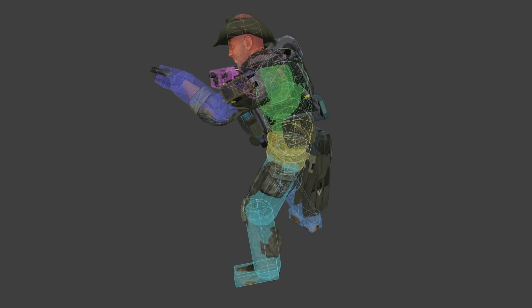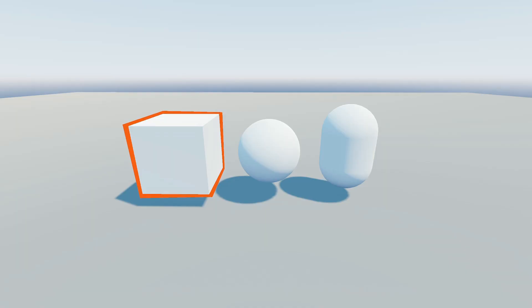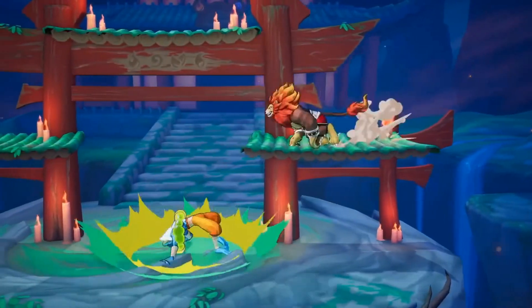To achieve that, the damage areas do not precisely follow the character's silhouettes. Instead, the developers use geometric shapes — boxes, circles, or capsules. They help the game run fast and give a lot of control over how attacks feel.